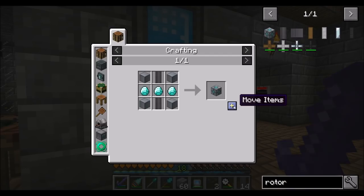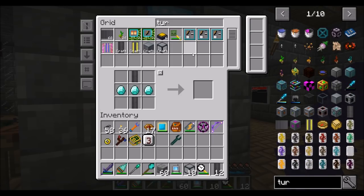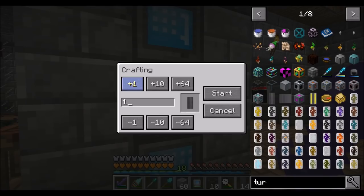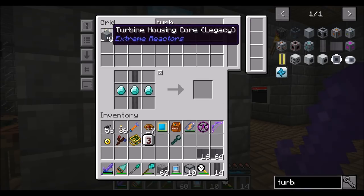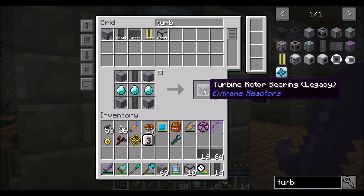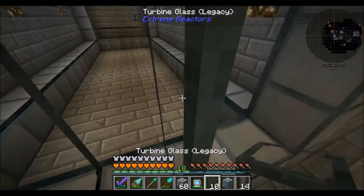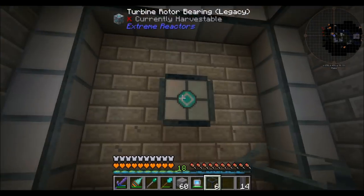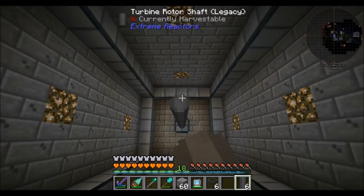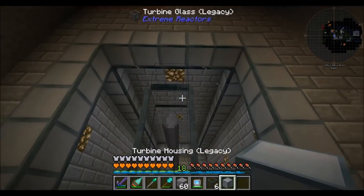The other thing we're going to want is a rotor bearing. For this we're going to need a couple of turbine housings, so let's get about 10 more of those cooking and ask for two more bearings because we need them. So this goes in the center here — the rotor bearing. Then we have our 14 rotor shafts, and they have to go all the way across the turbine. It has to end in a turbine housing, so we have to have a turbine housing in the center on the far end.